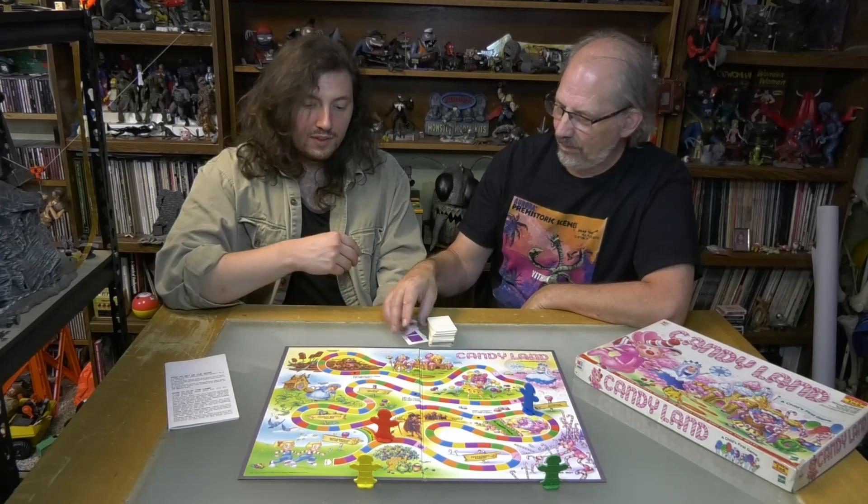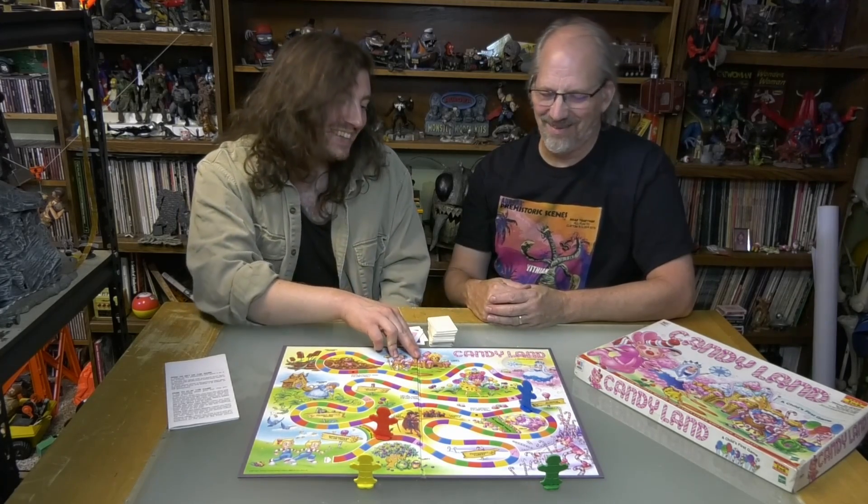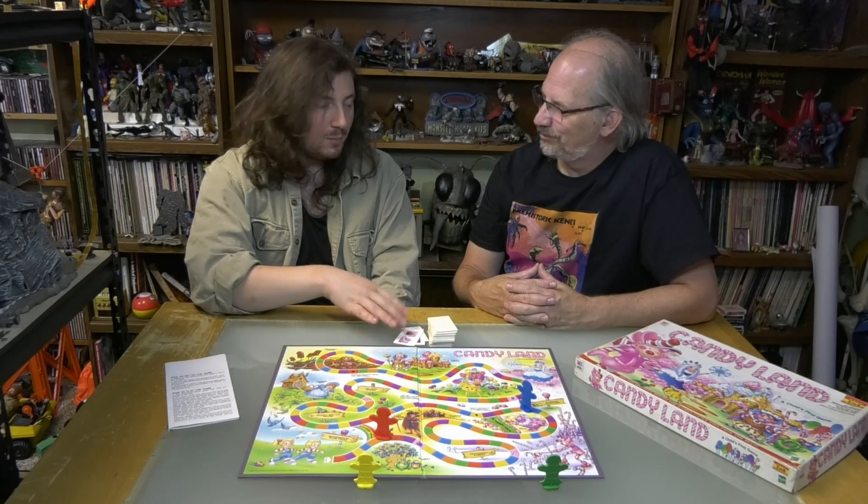And really it's that simple. You take turns just picking cards, and sometimes games can last moments because you can get to Queen Frostine — I'm sorry, I was reading upside down — you can get to Queen Frostine and just end the game in a minute. But rounds can also take a while, especially if you have people going back.